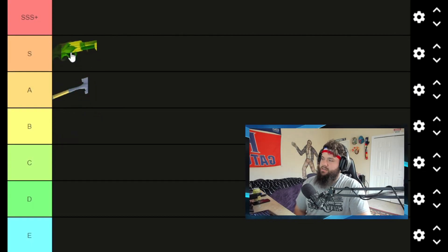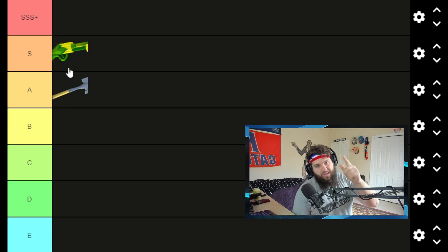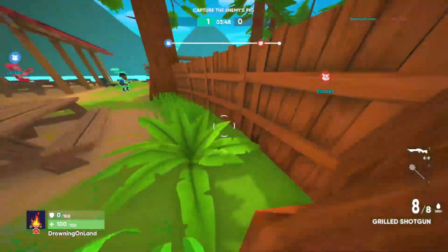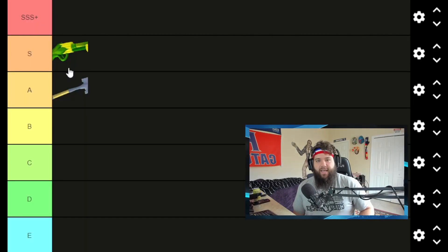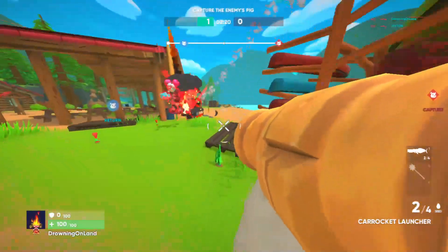The shotgun really hurts in close-range fighting, so I'm putting it into S-tier — just a great weapon. Also, with the shotgun you can do the shotgun jump, which gives you an extra boost into the air, throwing off opponents for a sneaky shot from the sky. Who doesn't love that?